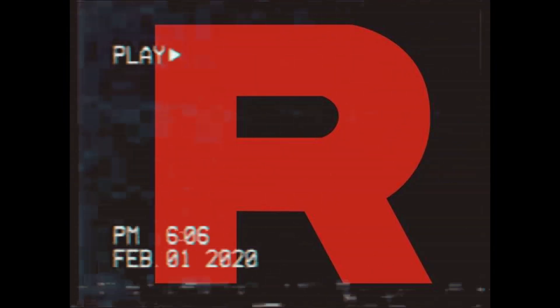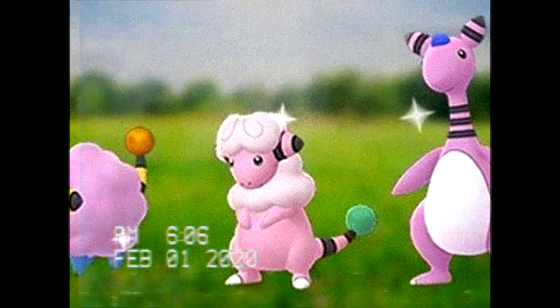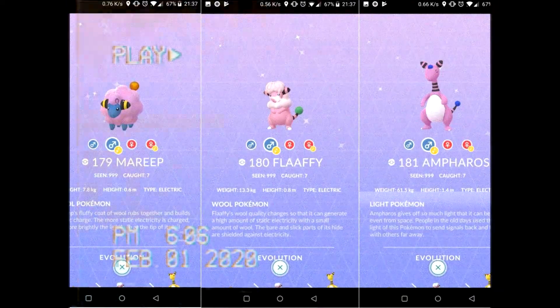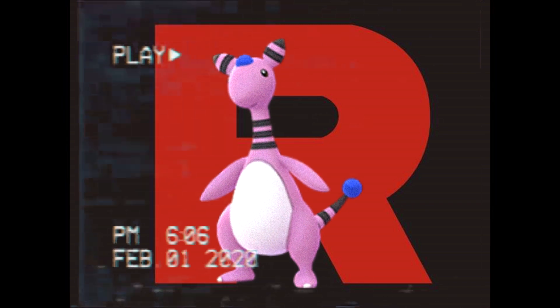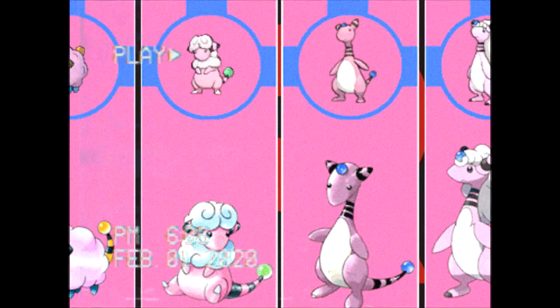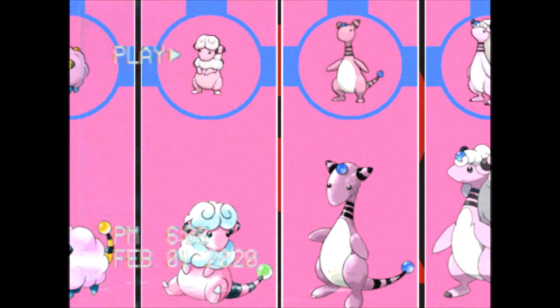Number 10. First up on this shiny list, we have Ampharos. Mareep and its evolutionary line is one of my favorite Pokemon during 2nd Gen, and I love its color — it's yellow, pink, then yellow again. What's cool is that you can encounter Mareep really early into your 2nd Gen playthrough. If you end up shiny hunting it, both Mareep and Ampharos turn pink versus their standard yellow color.